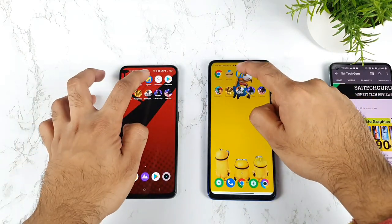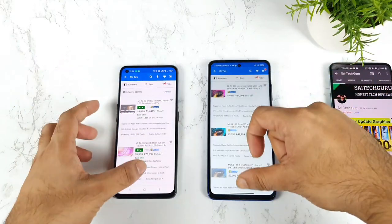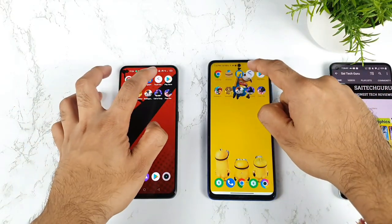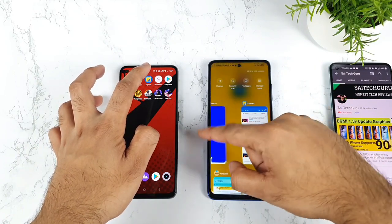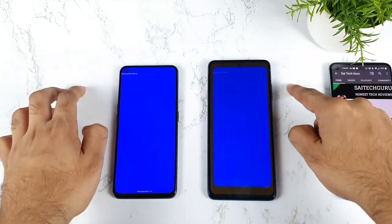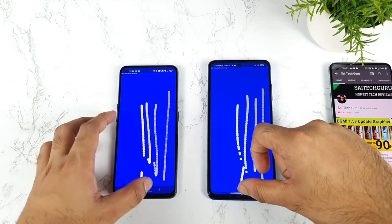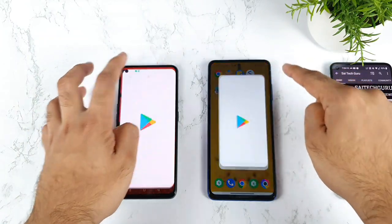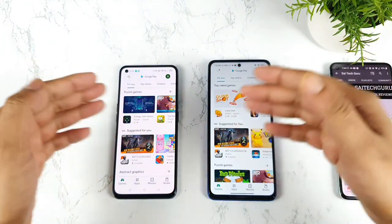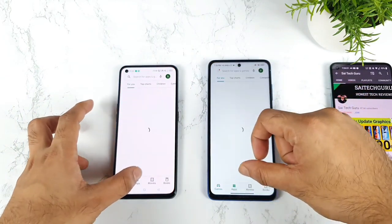Next is a flip card application — let's see the flip card. Allow the Mi TVs to stay in the background. Next is the touch sampling rate application and I need to draw the lines as well. I'm trying to keep this in the background just to check whether these lines will be stored or not. Play Store — not bad, so both phones did open the Play Store first. Let's keep these apps in the background.